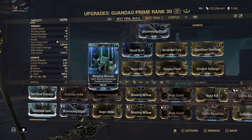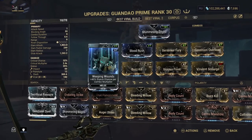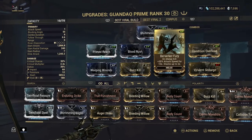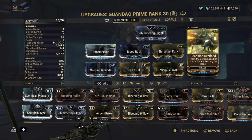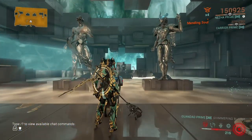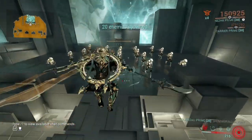Weeping Wounds is a really good mod — gives us more status as we go through the combo multiplier. Blood Rush is of course needed. Berserker Fury is a needed mod. Condition Overload is a needed mod — 80% melee damage affecting any status type on the target. That is an amazing mod that you're going to need on your build.